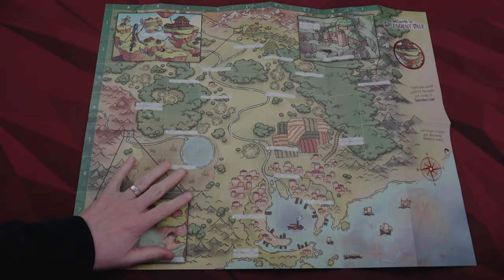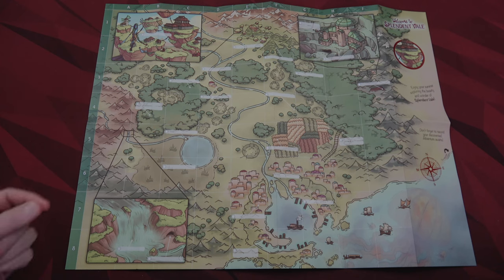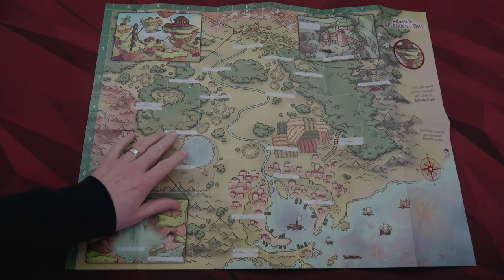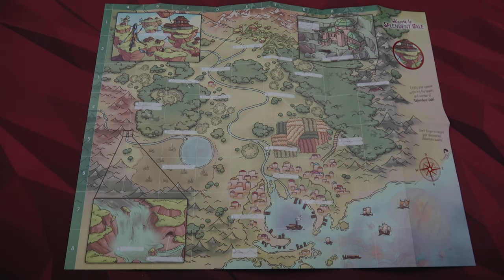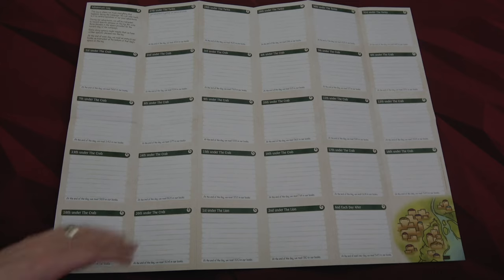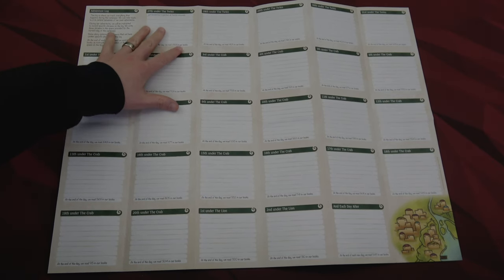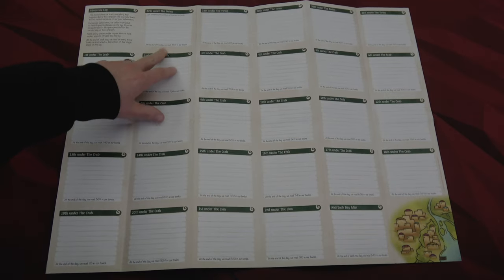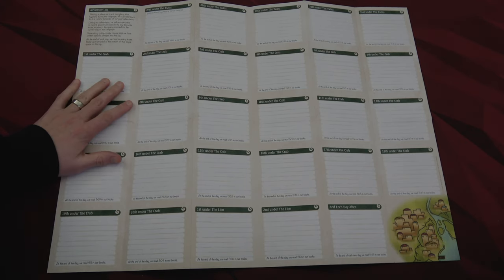One of the first things you'll want to do is pull out the map for Splendent Vale. In this video I'm going to be putting little sticky notes where you're required or recommended to write things down, since I don't want to impact the map I'm using with my wife. On the back side of this map is our adventure log, where we'll be told to write certain things down depending on what we choose. At the end of each day it tells you to read a specific section, and as the campaign progresses you'll refer back to what you've recorded.